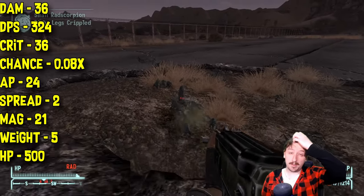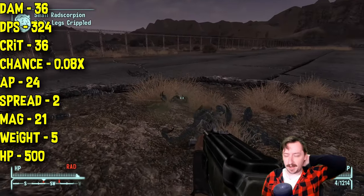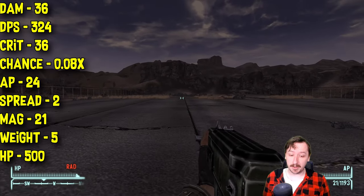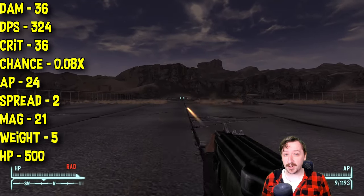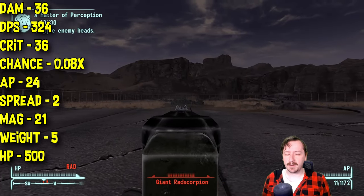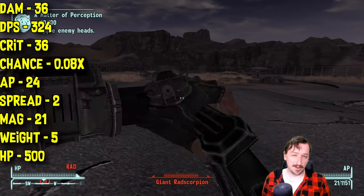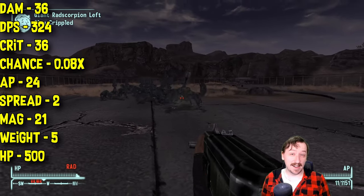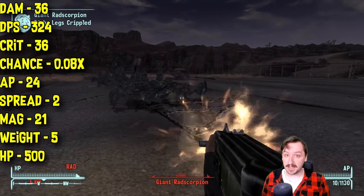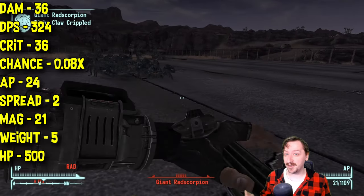There is no perk specifically for the 12.7mm submachine gun, similar to the Tommy gun's Grunt, but that's still really high damage and really high damage per second. This one does 36 crit damage, same as its regular damage, with a low crit chance at 0.08 — which is slightly higher than some of the other submachine guns, which is usually 0.06. So slightly higher chance to hit crits, which is pretty cool.